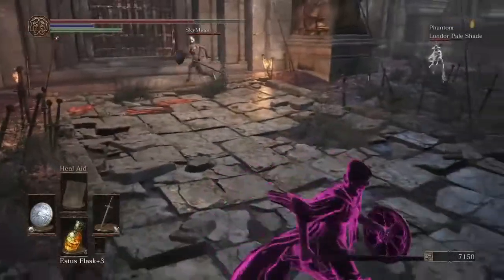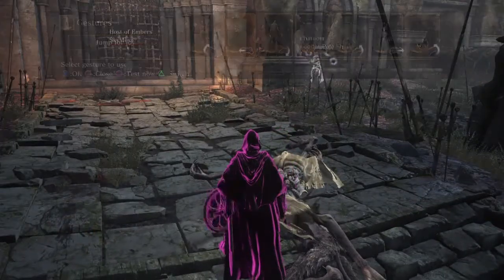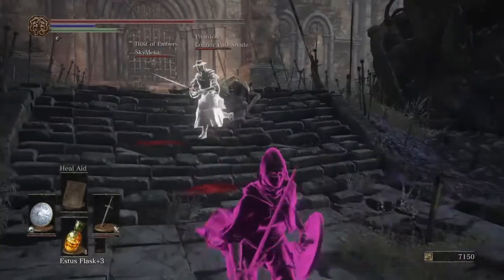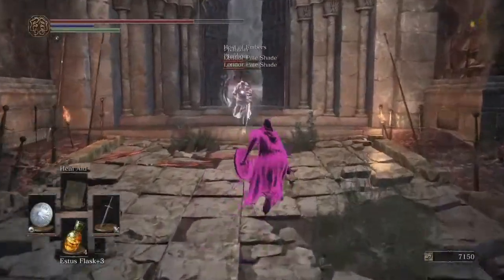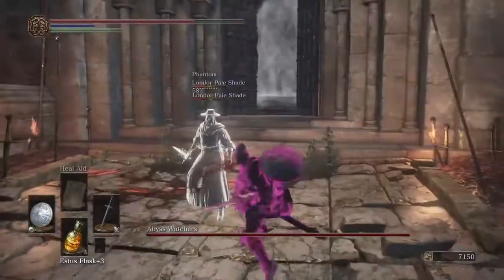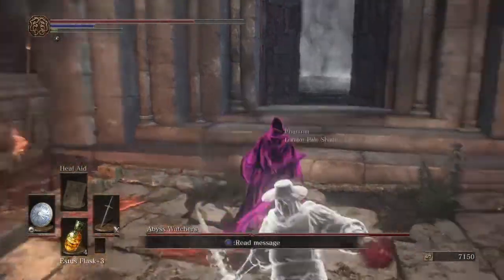Now that I've helped him defeat all his enemies, he trusts me. Oh, he thinks this is goodbye — how funny. This is actually too fun guys, you're gonna enjoy this so much. It is annoying if they have the pale shade guy summoned because he attacks you no matter what. I'm just gonna quickly kill this NPC because he may prove to be annoying in the boss fight.